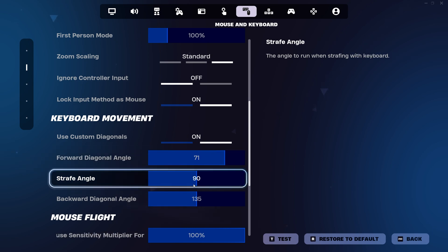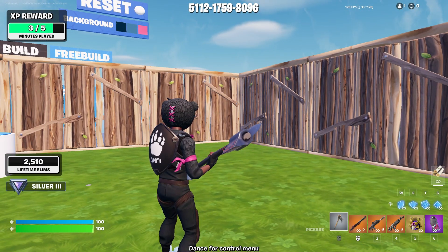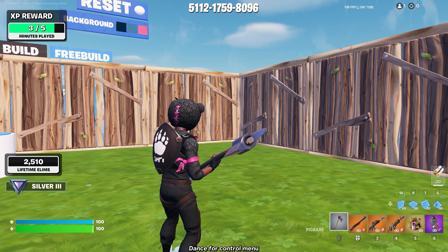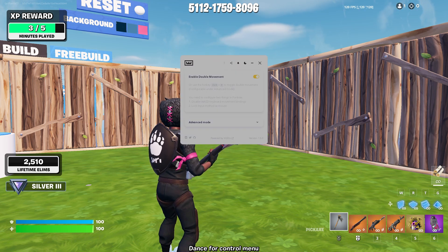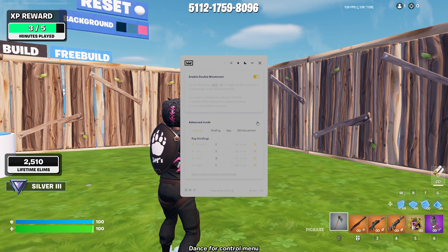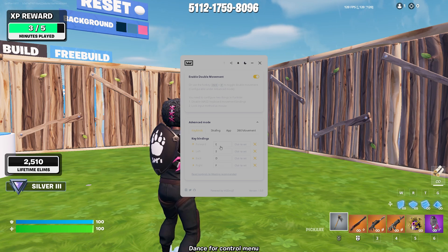I have keyboard movement at 71, straight angle normal — just leave it like that. Now we need to change one last thing and use the app. This is the app, it's called Wooting Double Movement. I have ESDF for my movements so I can put other buttons to use for my wall, my roof, my ramp, icon, and some other features.